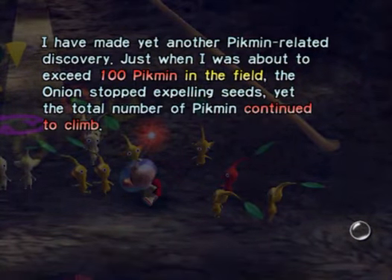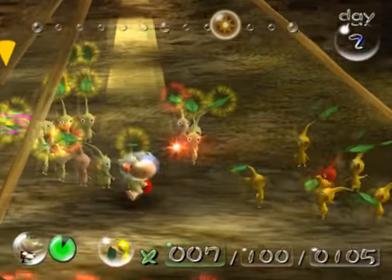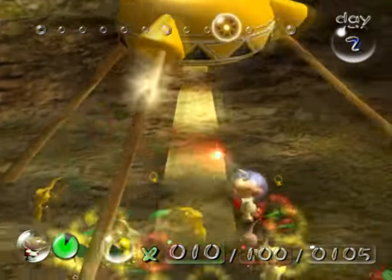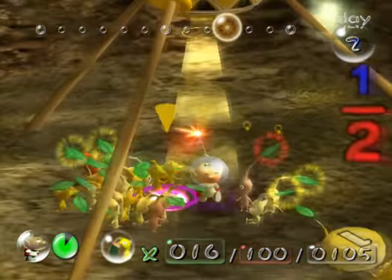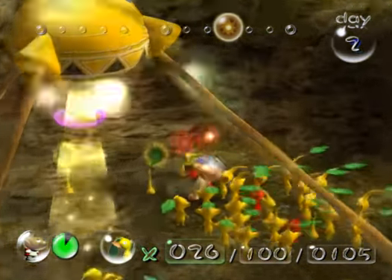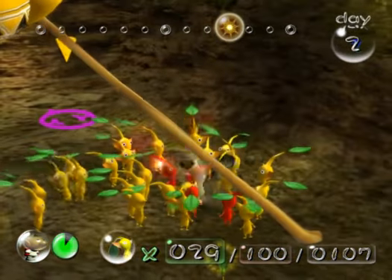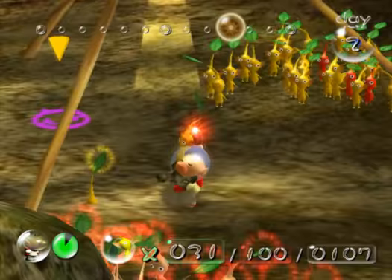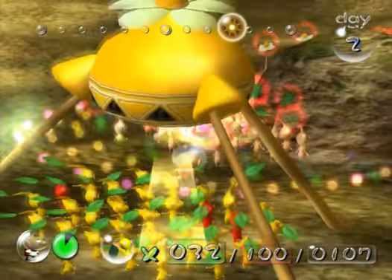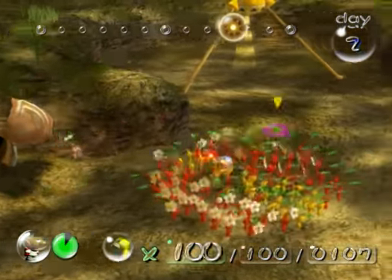You can only have 100 Pikmin on the field at a time. All other seeds are stored in the onion, so you don't have to worry about wasting seeds or anything — they're just literally in storage. But yeah, this day isn't too much about collecting parts; you're trying to increase your yellow Pikmin numbers. But I've got about 30 of them with me right now, and honestly, that's more than enough.